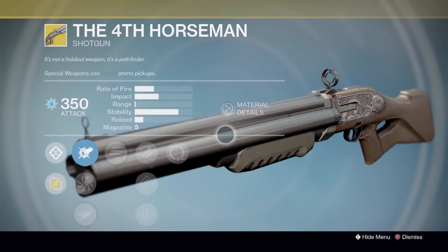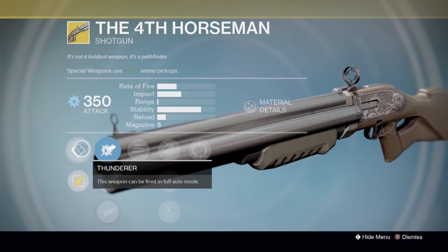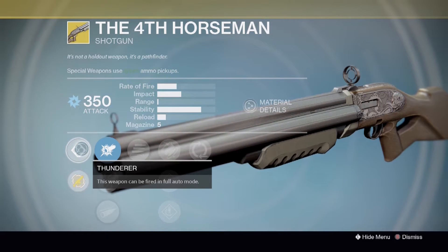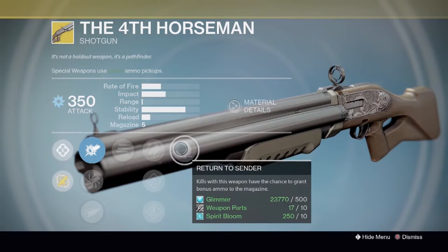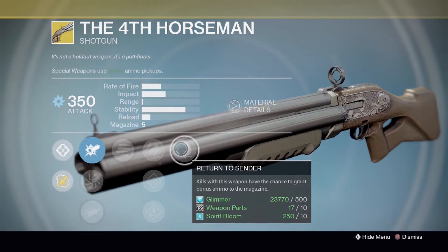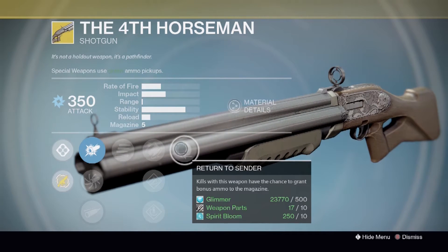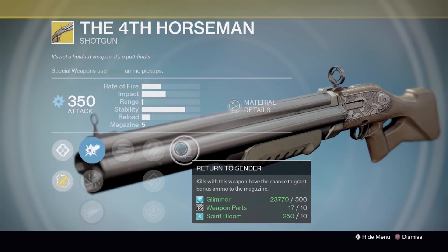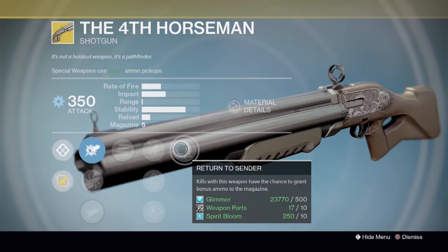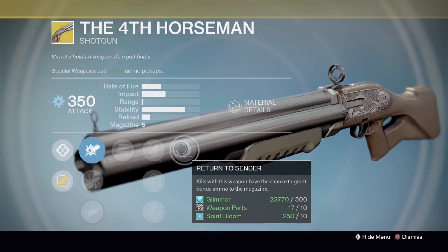Moving on to the last thing this week, we have the beastly shotgun known as the Fourth Horseman. It's an exotic for a couple of reasons. First, because it is fully automatic — the perk Thunderer means this weapon can be fired in full auto mode. And also because of two other perks: Final Round, where the last round in the magazine deals bonus damage; and Return to Cinder, where kills with this weapon have a chance to grant bonus ammo in the magazine. So at times you can just hold the trigger down and get way more ammo than usual, and especially since the last round always gives extra damage and Return to Cinder procs, you get back-to-back bonus damage — it can literally shred opponents. Not so great in PvP; it's fun to use there, but this is more a PvE weapon.